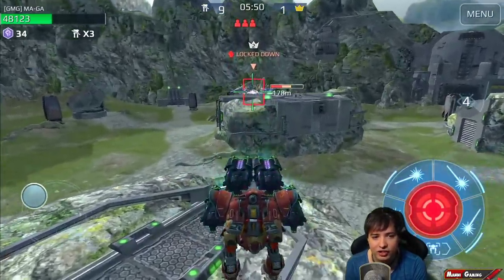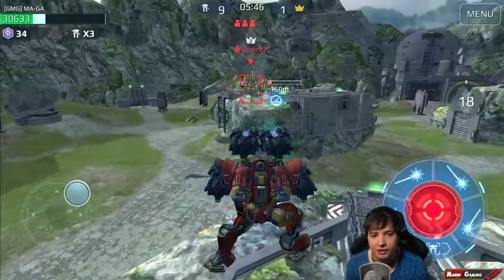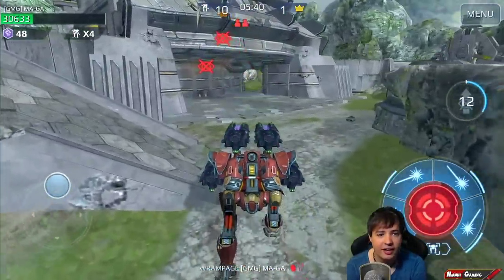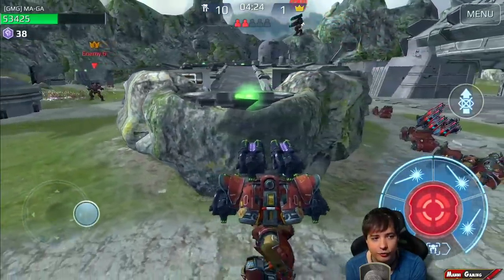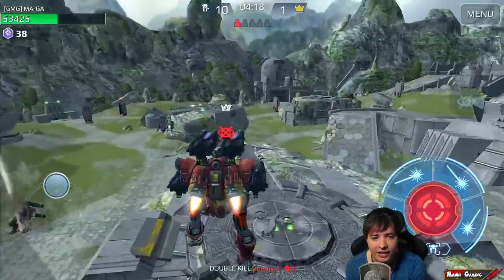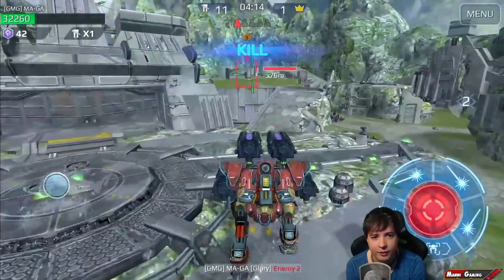This guy is locked on the ledge over there and look how he can effectively corner-shoot me. Something else the Zeus cannot do - the Zeus can't corner shoot, and it can't stealth-shoot you because it needs a lock-on to fire. That's a bit of a problem for it as well. I'm trying to sneak the kill away here, but I didn't get it - now I'll get his kill instead. Boom.